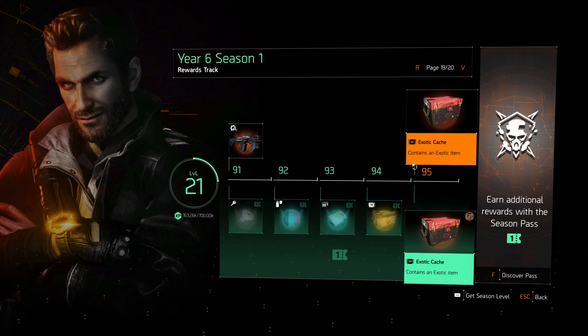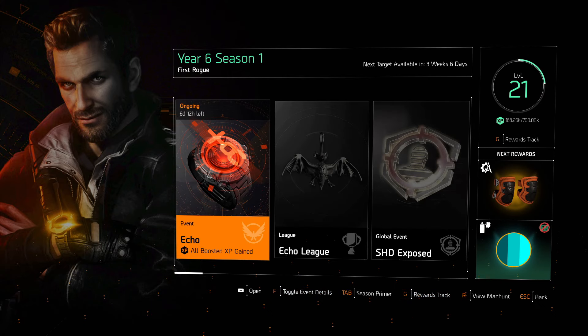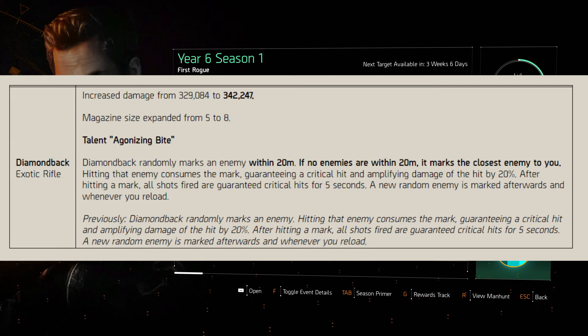I want to showcase a Diamondback build in this video because the Diamondback has received quite a significant buff. I'll put it on screen right now. This is the latest patch: increased damage up to 342k, and mag size from 5 to 8. This makes a huge difference — reloading loses DPS, so when you have to reload you're not shooting, and the larger mag is actually a big DPS boost.